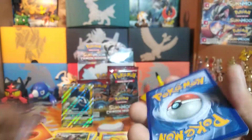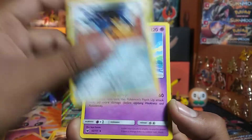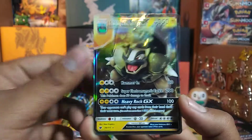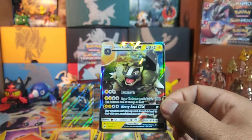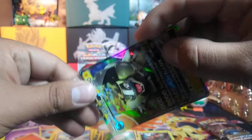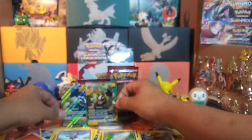Got Fire Energy. This pack has a Geodude, Cacchia, Mistreavus, Shelmet, Swablu, Counter Energy, Momwile, Grumpig, Spoink, and an Alolan Golem GX. That's awesome — got the full art and the regular in the same part of the opening. That'll go right next to the full art version.